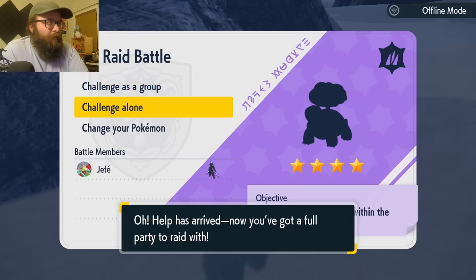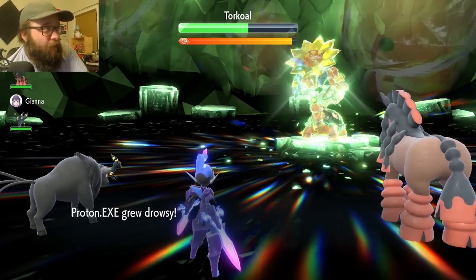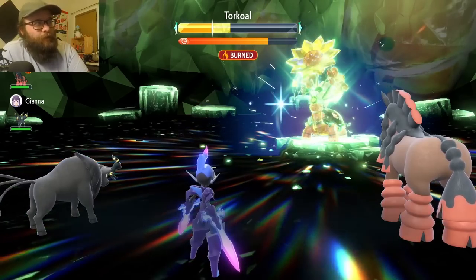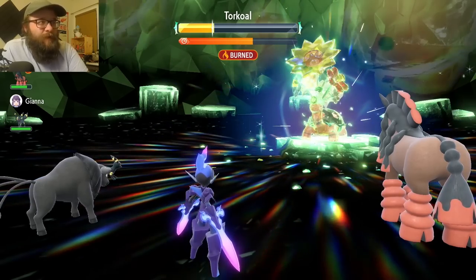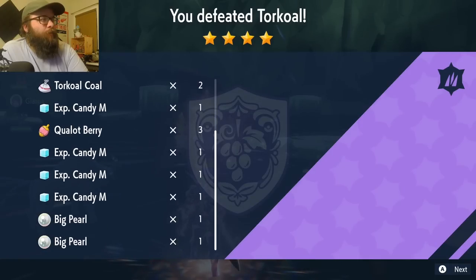Four-star Torkoal — get the extra fire damage against it. That Bitter Blade did some good damage. Oh, it's going to Yawn — the classic. Good thing I didn't Swords Dance. We'll fall asleep but we can use the cheer to wake up. Oh, it had Clear Smog too — good thing I didn't Swords Dance. Shell Smash — this could be GG. Another Yawn — it really wants to test me. With that Tera Bitter Blade that should end it. Torkoal down. We got no shards there. This raid buff is not paying at all.